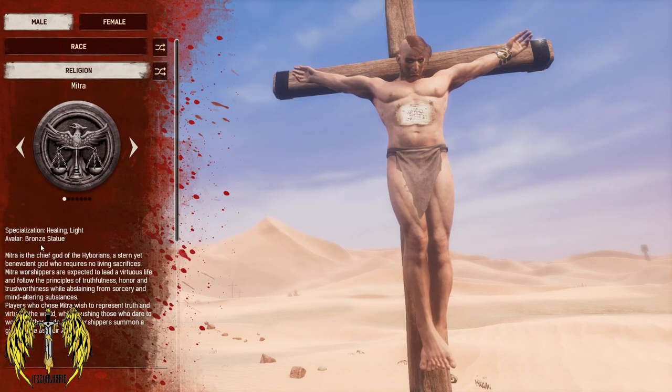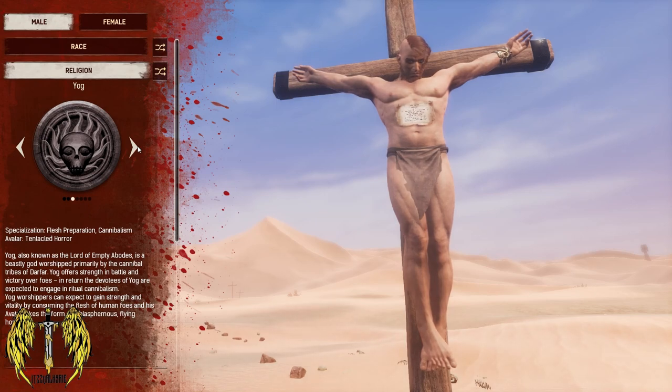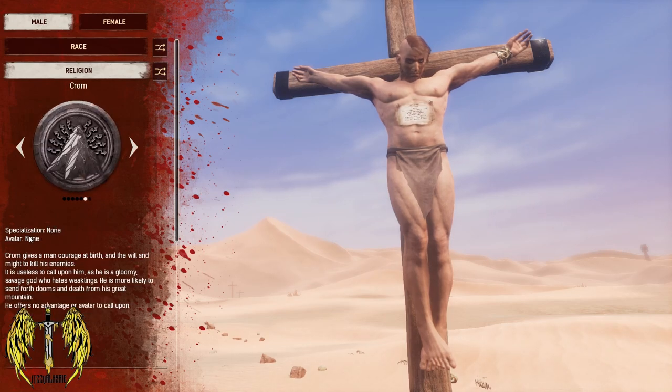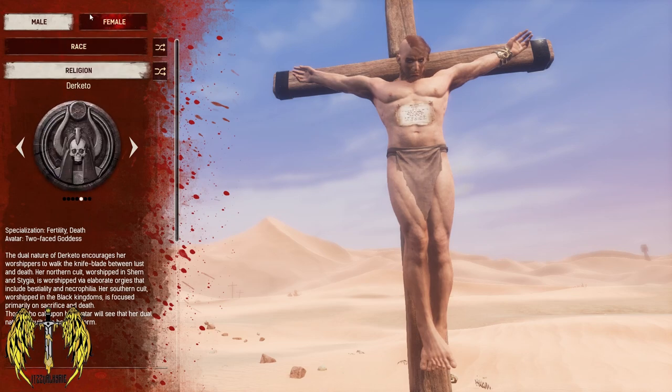For religion, we've got Mitra — specialization in healing and light, avatar is a bronze statue. Set — specializations in poisons and antidotes, avatar of a giant serpent. Yog — specialization in flesh preparation and cannibalism, avatar is tentacled horror. Ymir — specialization in ice and cold, avatar of a frost giant. Derketo — specialization of fertility and death, avatar two-faced goddess. Krom — specialization of none. Zath — purity through cleansing, avatar of a giant spider. I think we're going to go with Derketo. That sounds a bit up my alley.